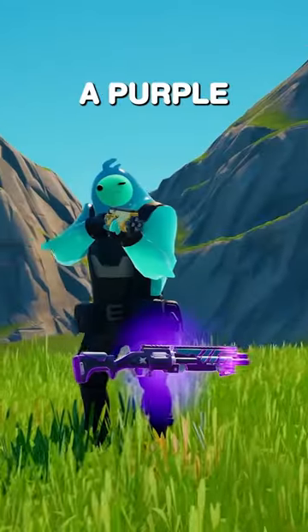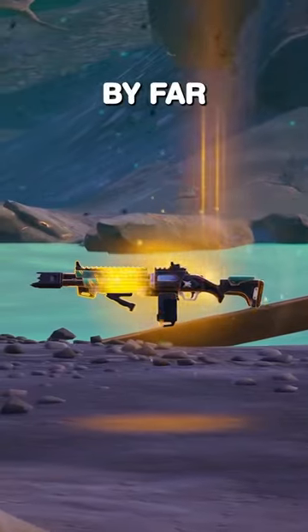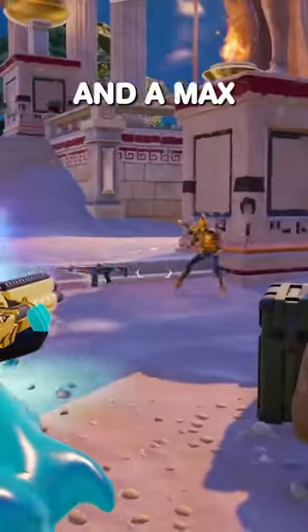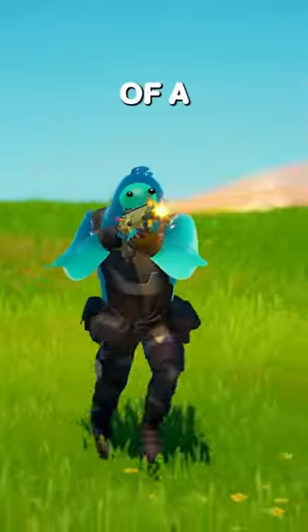Why are professional Fortnite players taking a purple shotgun and dropping the mythic? The mythic gatekeeper shotgun is by far the strongest shotgun in the game, with a body shot dealing 97 damage and a max headshot hitting for 146, all with the fire rate of a tactical shotgun.